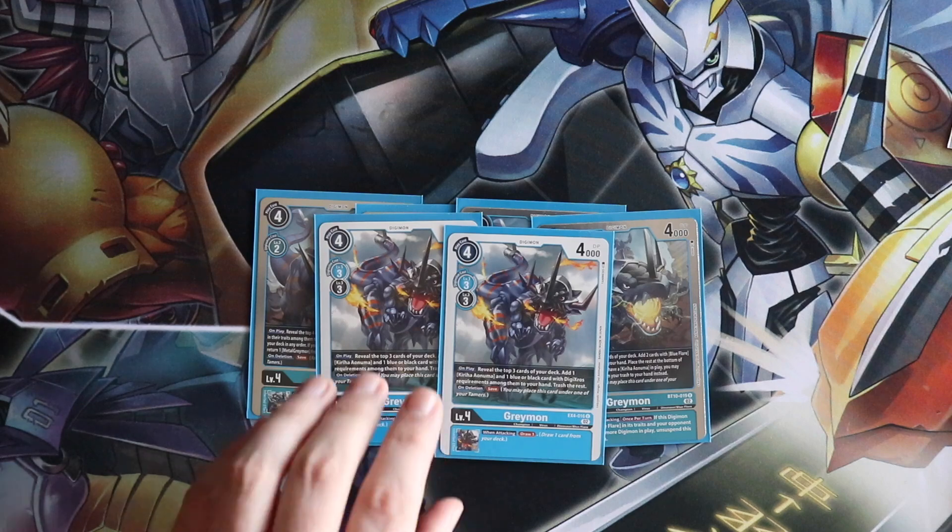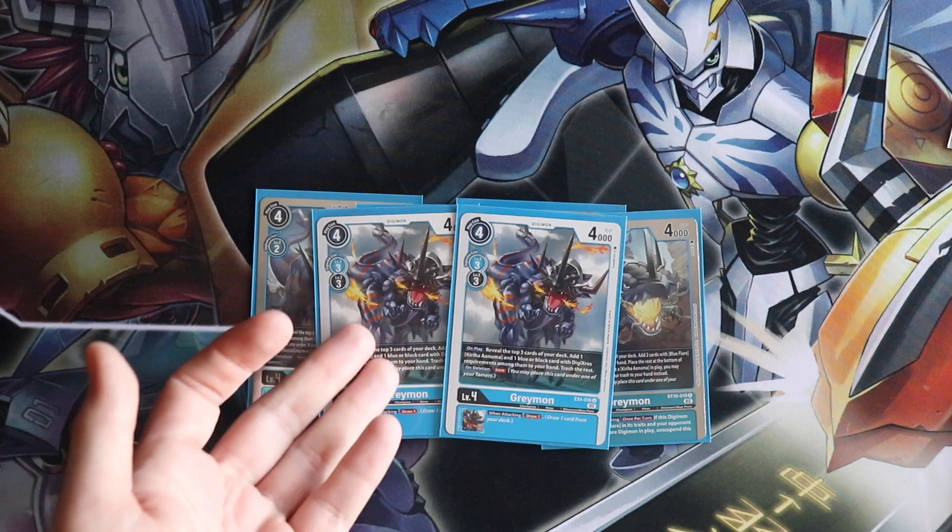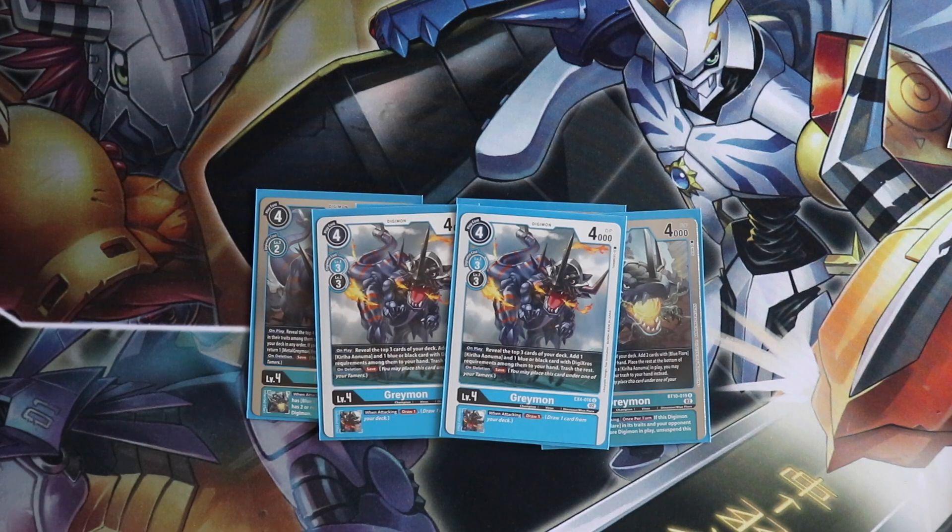It's still a play cost of four, so it doesn't cost that much. And if you have Kiriha in play and your opponent doesn't have a memory chamber, you just play this and choke them to one. Reveal the top three and add a Kiriha and a blue or black card with Digicross requirements — in other words, Metal Greymon. It's meant to work with the Dark Knightmon too, but we're not running that because Greyknightsmon kind of sucks. There's no beating around the bush — the card is just bad and not worth playing at all.